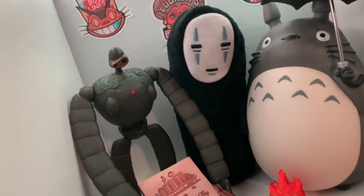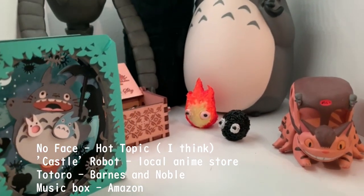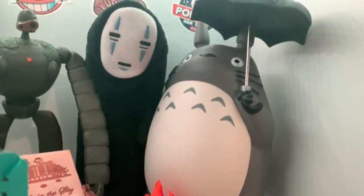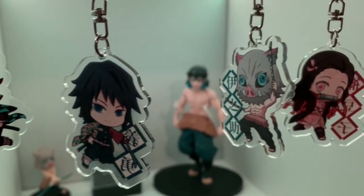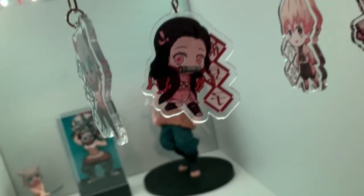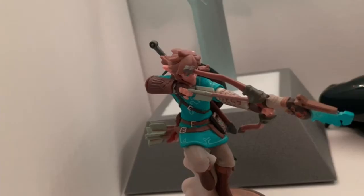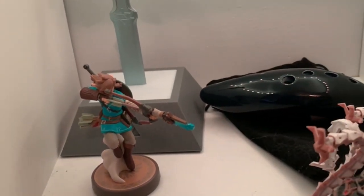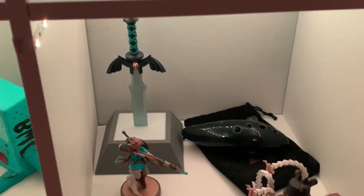Over here I have my Studio Ghibli stuff — just kind of an array of figures. I have a Totoro, a Castle in the Sky robot, No Face, and this Cat Bus that I got from Japan. Fun fact: the Totoro is actually a piggy bank. Over here I have my Demon Slayer stuff — it's a little empty but I'm planning on getting more figures. It's not just Inosuke's shrine, but he is my favorite character. Over here I have my Legend of Zelda stuff — a Link amiibo, a Guardian amiibo, along with an Ocarina and a Master Sword in a weird holder thing.